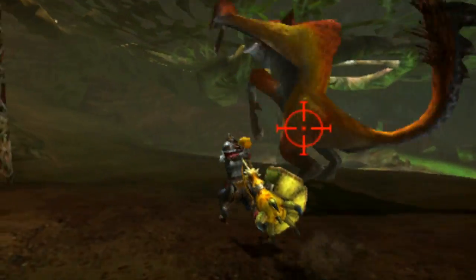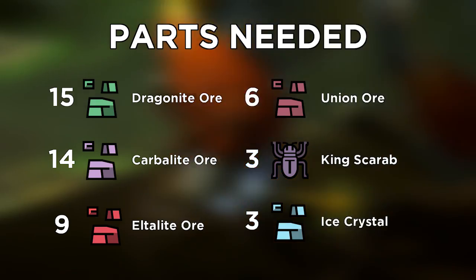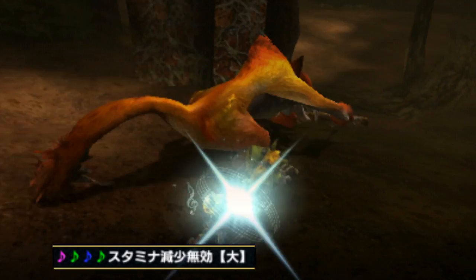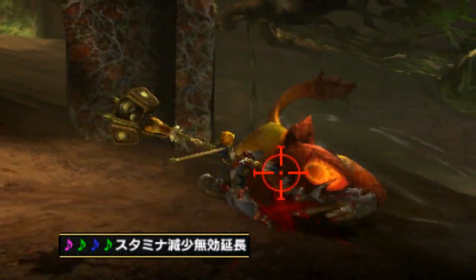The parts required for the set are 15 Dragonite, 14 Carbolite, 9 Eltalite, 6 Union, 3 King Scarabs, and 3 Ice Crystals to top it off. The set doesn't really have any tricky parts — just mine and gather in G-Rank as well as high rank and you'll be there in no time.